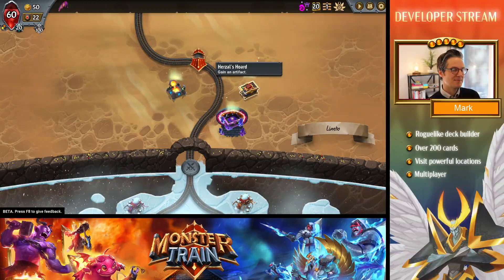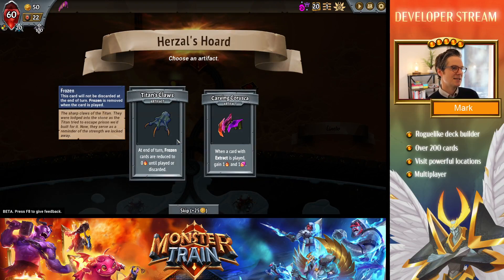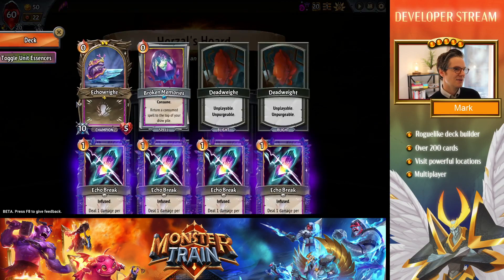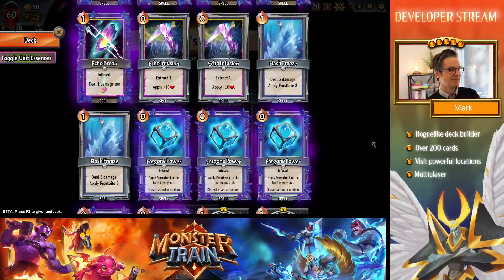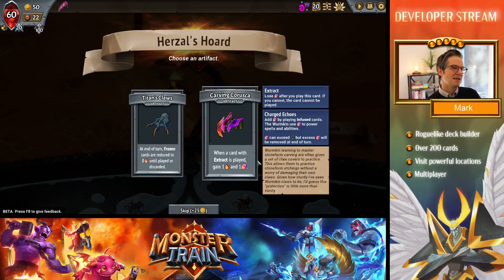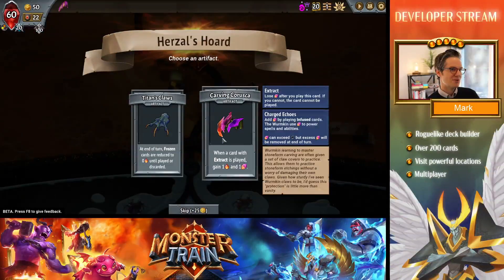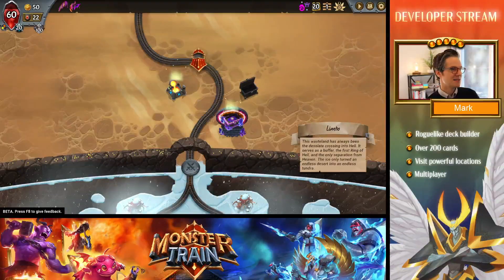Let us pick up our rewards. From Herzl's Horde, we can take Titan's Claws — at the end of a turn, frozen cards are reduced to zero until played or discarded. We don't have any way to freeze cards right now. And Carving Koruska — when a card with Extract is played, gain one Ember and one Charged Echo. We have cards with Extract, right? We have Echo Infusion. Let's try that. That's a new Wormkin artifact anyway.